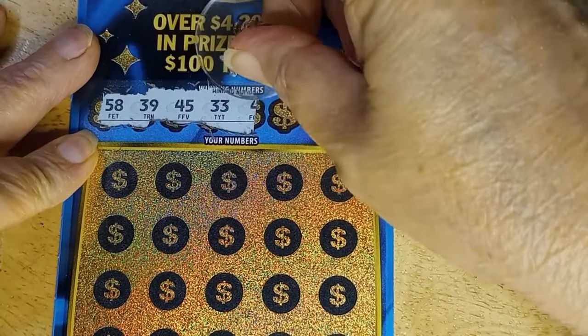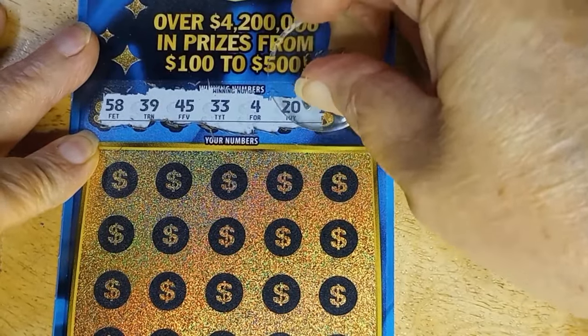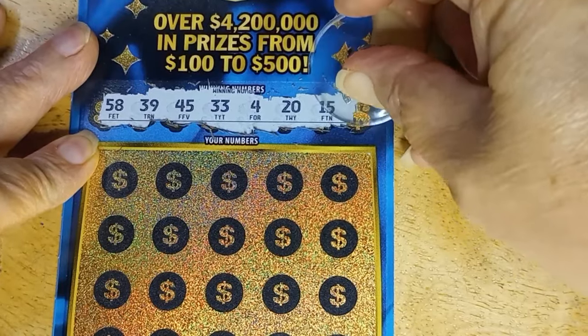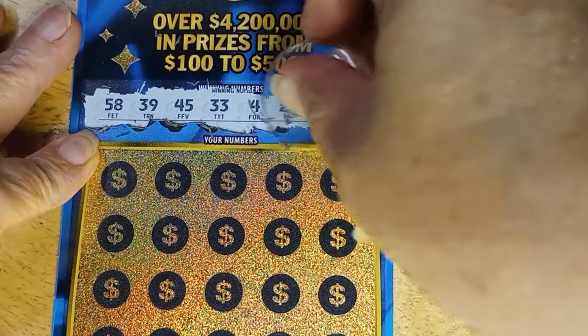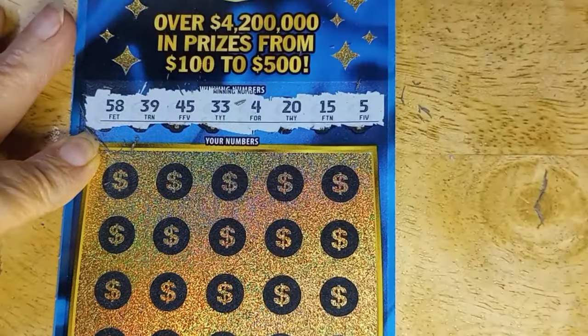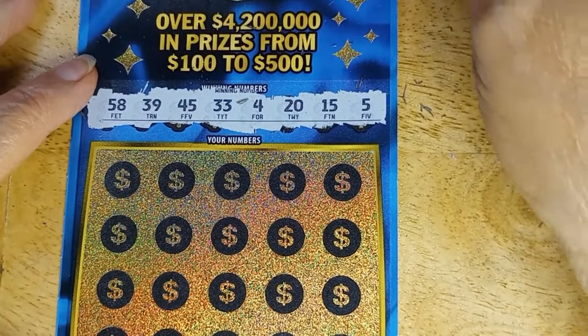59 or 58, 39, 45, dirty knees — 33, 4, 20, and 15 with a 5. Almost forgot the one on the end there. That's what we're looking for. What I'm really looking for is that safe, but I'll take either the gold bar or the bag of gold.